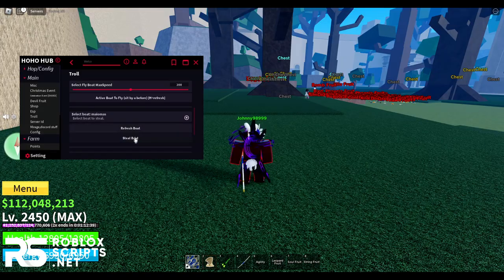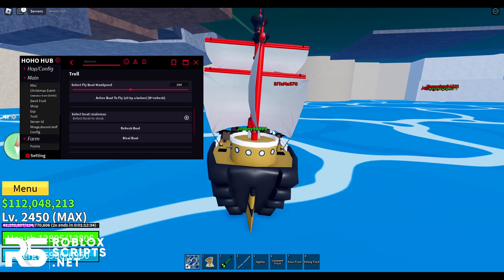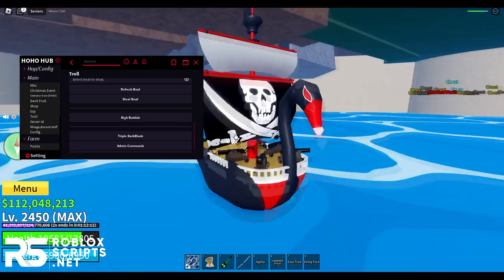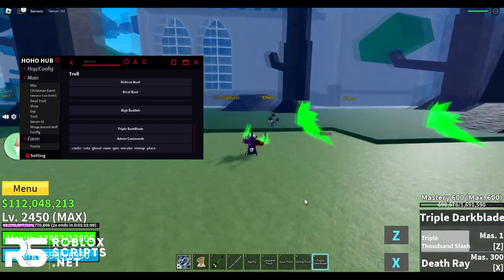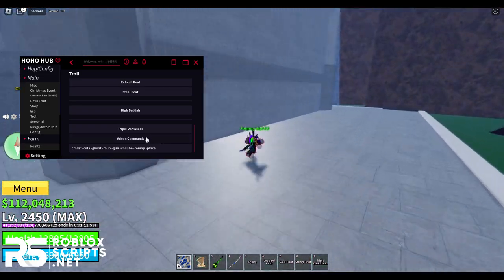You can steal boats — press steal boat and it will take someone's boat, and they won't know. You also have Big Buddha — not sure what it does exactly. Then there's triple dark blade; once enabled, you'll have a triple dark blade in your inventory, which looks really cool. You also have admin commands.